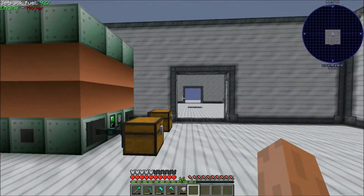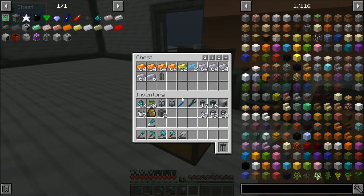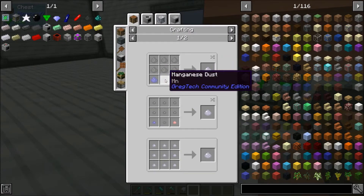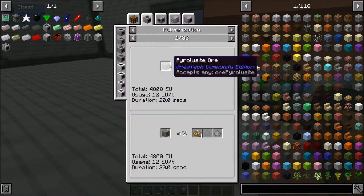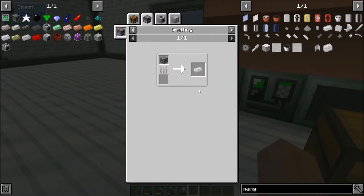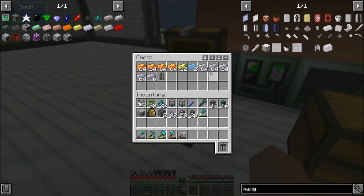I've also been blast furnacing up a bunch of stuff to prepare for HV machinery. Stainless steel takes a super long time to make, so I left Minecraft running for about three hours last night and got a whole lot of stainless steel. It comes from the dust, which is hard to get — we need chrome and manganese. I ended up buying some pyroluosite and smelting it, and then you get chrome from pulverizing rubies.